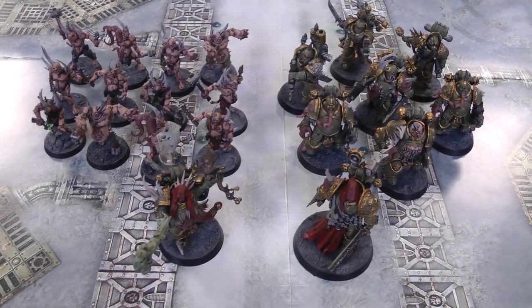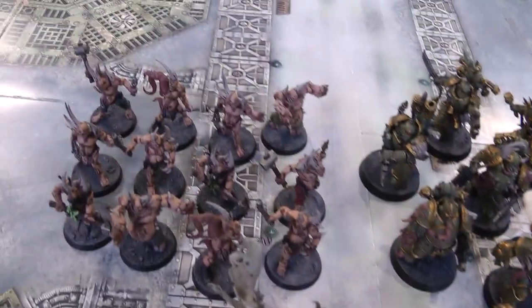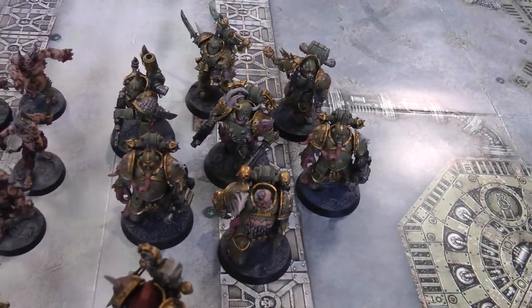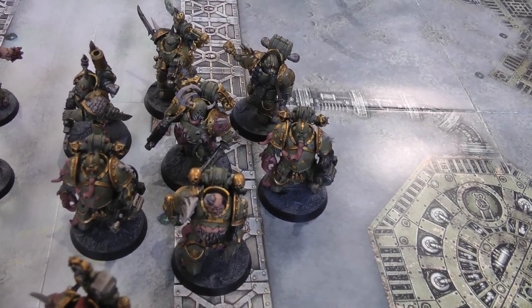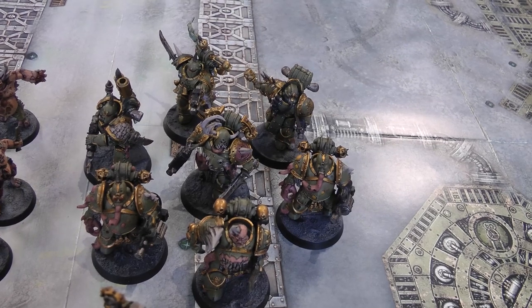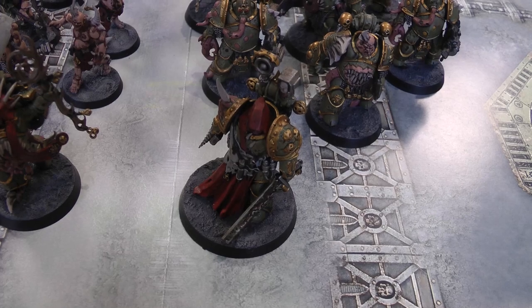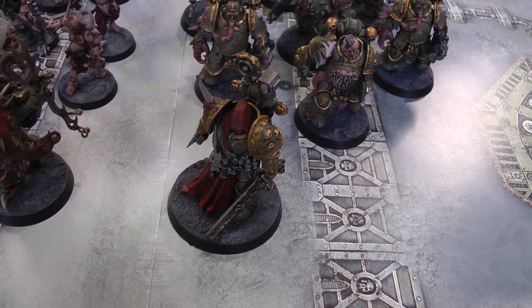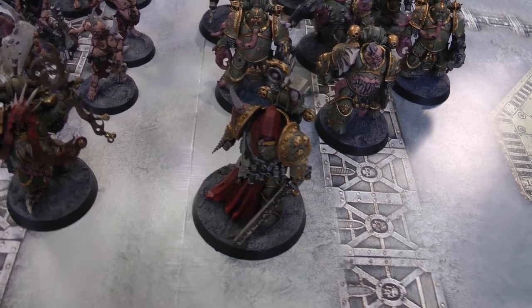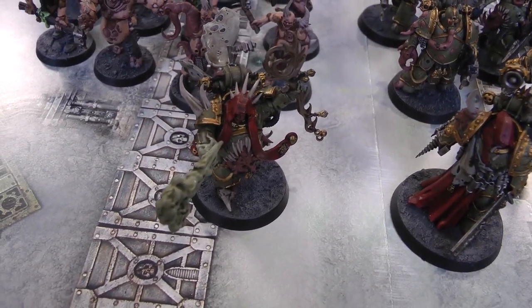And here we have our Death Guard force for this mission: the Plague Surgeon, the Malignant Plague Caster, 12 Poxwalkers, and a unit of seven Plague Marines with a Champion with Plasma Gun and Power Fist, two Blight Launchers and four Bolt Gunners. My Warlord will be the Plague Surgeon with the Revolting Resilient Warlord trait — disgustingly resilient on a four-plus except against mortal wounds. The Malignant Plague Caster will take Miasma of Pestilence and Blades of Putrefaction.